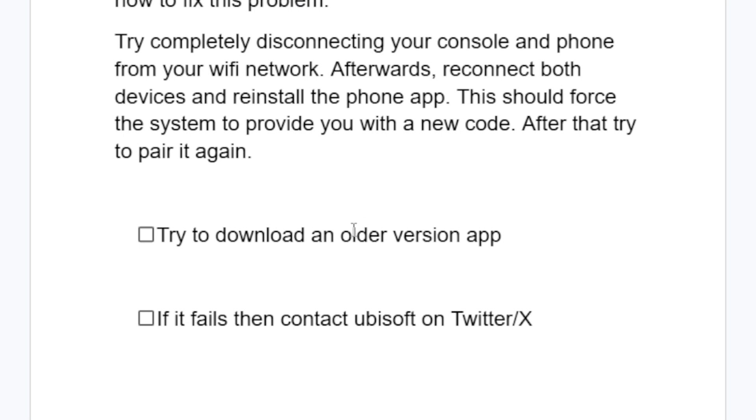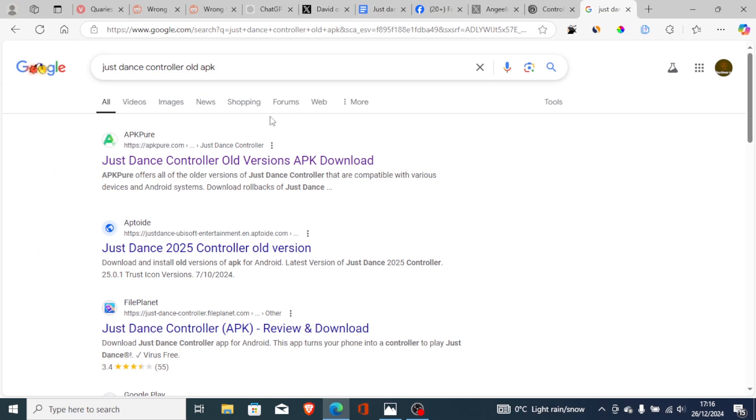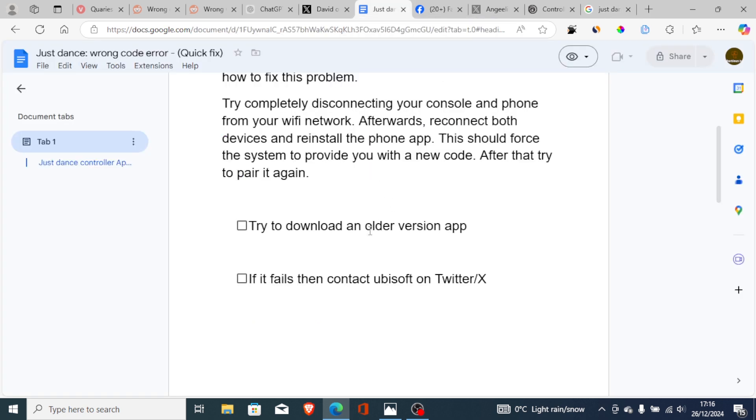If you're still facing the same problem, try downloading an older version of the app. I don't know how to do it on iPhone, but on Android, a lot of people reported that they downloaded an older version of the Just Dance controller app and were able to fix the issue. Just go to Google, search 'Just Dance controller old APK,' download it, and try launching it.